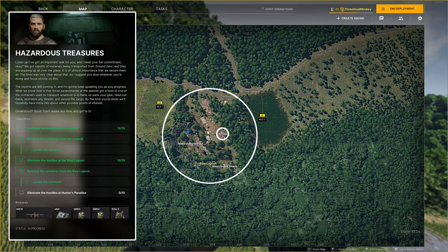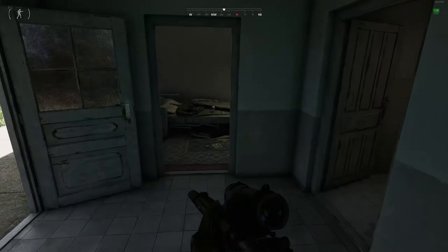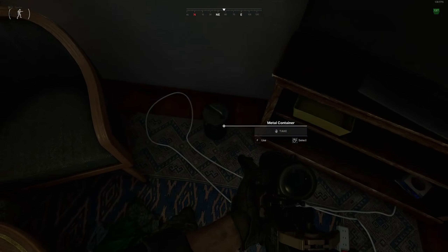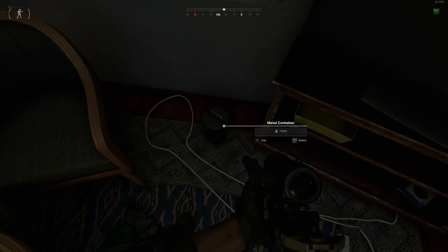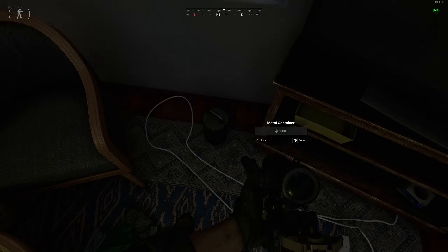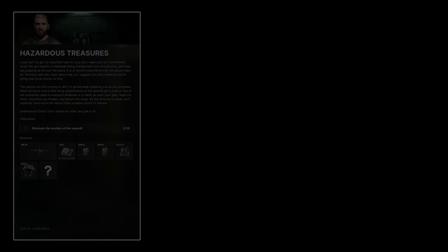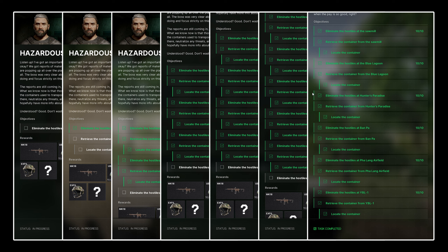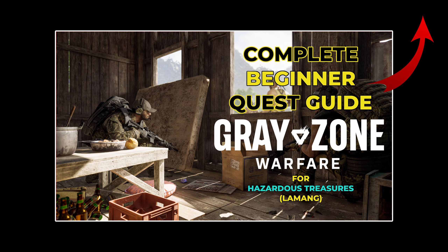The second area for 'Hazardous Treasures' leads us to the Blue Lagoon. As in the other tasks, we are asked to kill 10 hostiles in the first part of the mission. Once this is done, the quest refreshes and we need to find a 3x3 slot metal container. You can find a container in the office building — go into the bedroom and check the right side of the room next to the window. Loot the 3x3 slot, 30kg heavy container, extract with it and the task is done. Since this quest is part of a bigger questline leading through multiple areas and giving a special reward, I'll link the separate video up here.